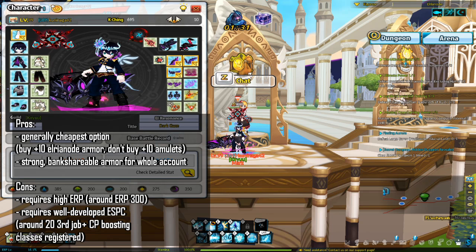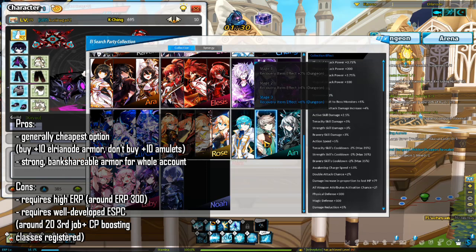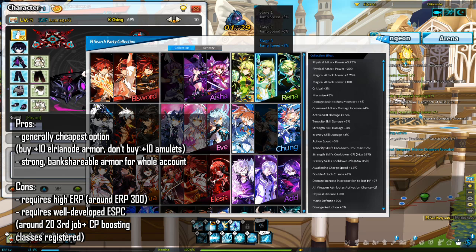Pros: it's generally the cheapest option, and strong bank-shareable Aurea node armor benefits the whole account. Cons: it requires a high ERP level, around ERP 300, and a well-developed L-Search priority collection. My definition of a well-developed L-Search priority collection is around 20 or so classes that boost CP registered at third job or higher.